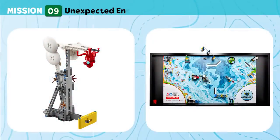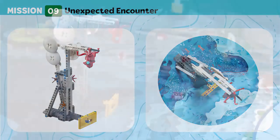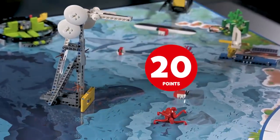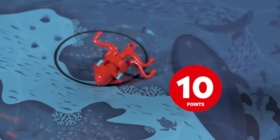Mission 9: Unexpected Encounter. Investigate the hydrothermal vent and deliver the sea creature that takes a special interest in you to the cold sea. Score if the unknown creature is released, and if the unknown creature is at least partly in the cold sea.